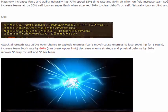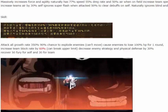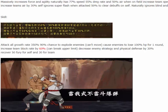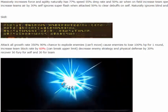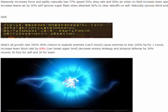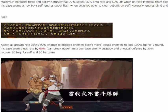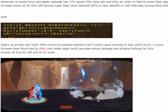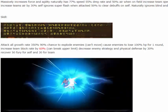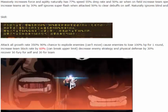For the skill attack, all growth rate is 350%, 90% chance to explode enemies, causes enemies to lose 100% HP for one round, increases team block rate by 60% — it was either 40 or 50 before. Can break upper limits, decreases enemy strategy and physical defense by 30%, covers 50 for self and 30 for team.